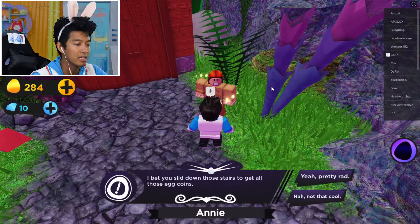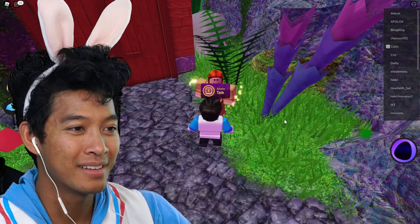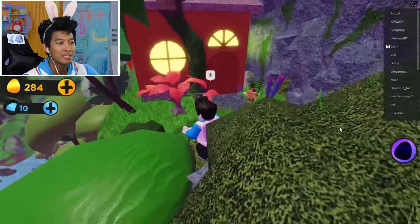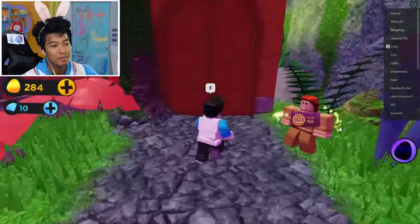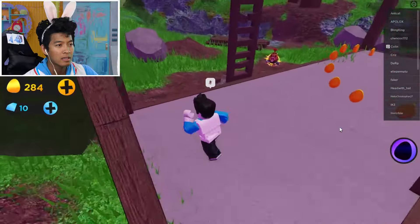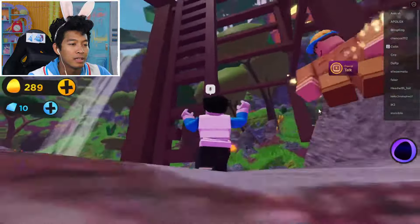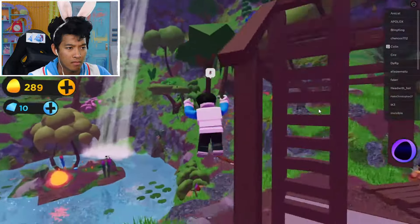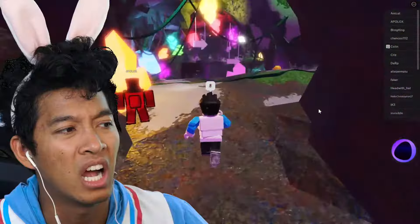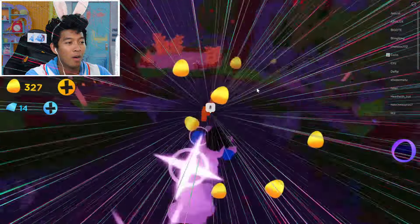I bet you slide down those stairs and get all these coins. I'm not that cool. Why am I a jerk? Everyone's so mean to me. Oh, that is pretty cool to slide down. Anyone see an egg? I thought there should be an egg in here. What's over here? Look - this has to be an egg, right? Let's get back up here and get a better vantage point. Let's see if there's any egg. Weren't I just here?